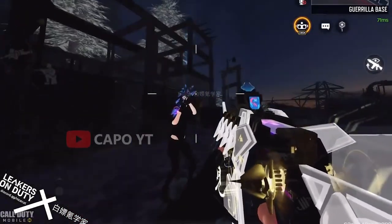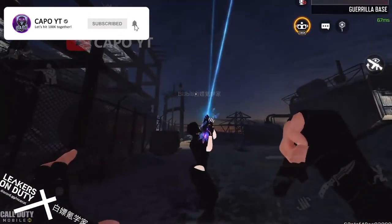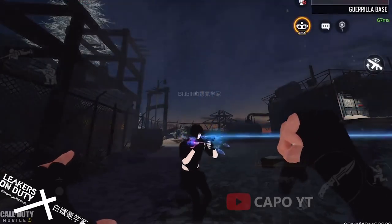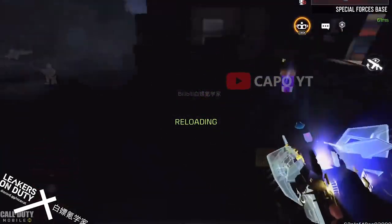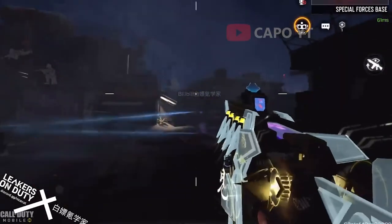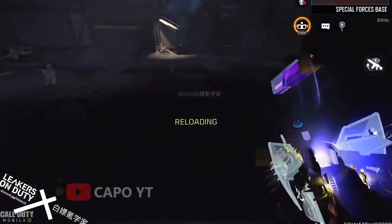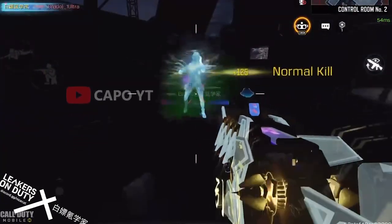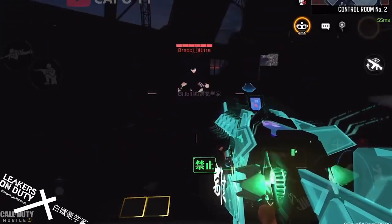Tracer bullets are built with a small pyrotechnic charge in their base. When fired, this charge is ignited by the burning powder and burns very brightly, making the projectile visible to the naked eye. You can see the bullet trails in this footage and see where bullets hit. This is especially useful in a 2v5 situation — your teammate can easily see where the enemy is because they can follow your shots.